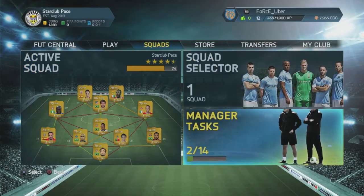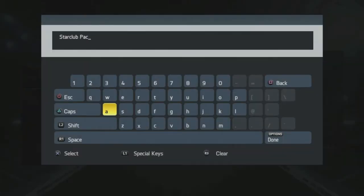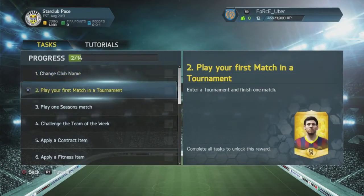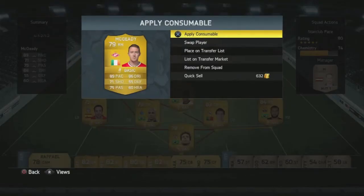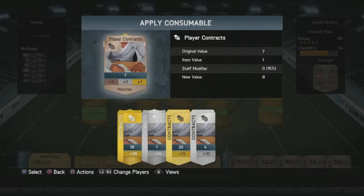The first thing we're gonna do is try to complete the manager tasks. First, we had to change the club name - the main reason I hadn't changed it was because I was supposed to buy coins and then I couldn't change it. We moved on to new tasks and we're gonna apply some consumables to Aiden McKitty, the five-star skiller.